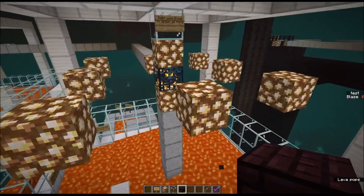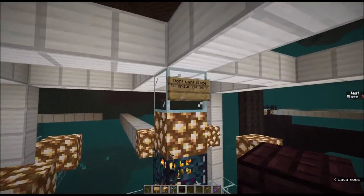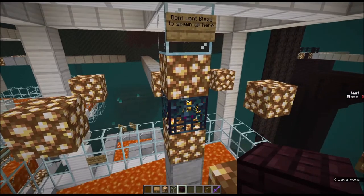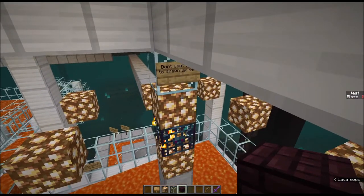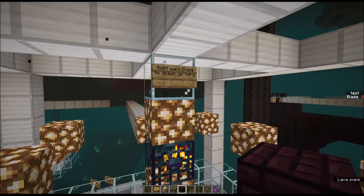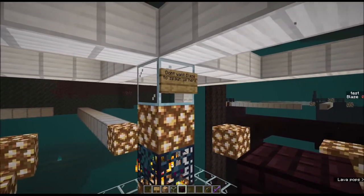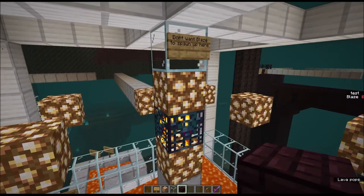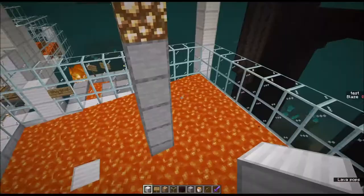Another thing to note is that above the spawner there are two spaces where a blaze could spawn directly on top of it and just get stuck there for a while. So it is usually beneficial to put one or two blocks above your blaze spawner to make sure that blaze do not spawn directly on top.